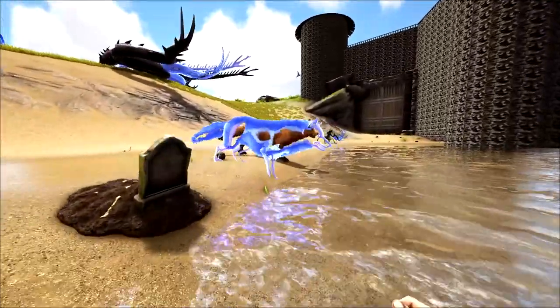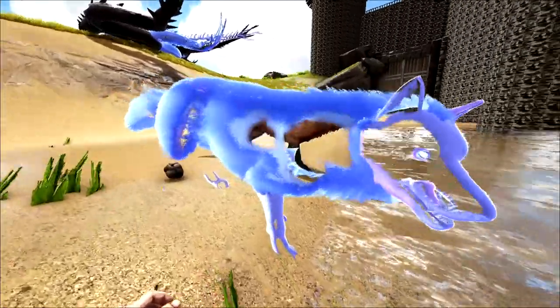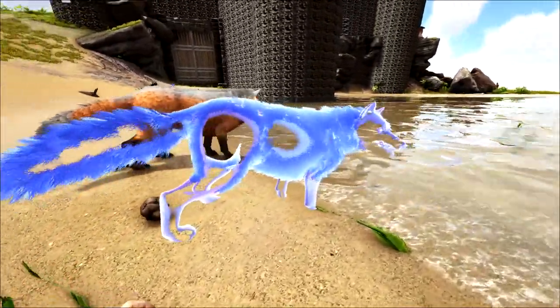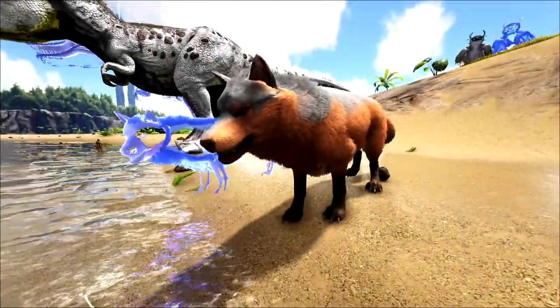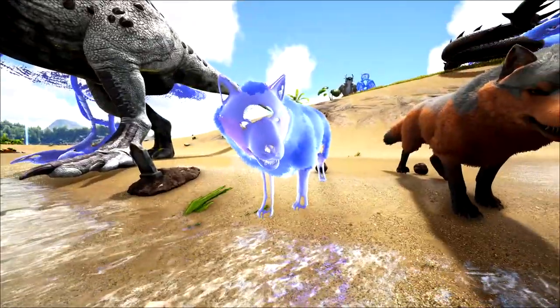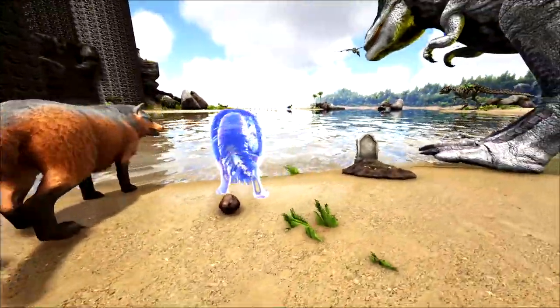Over here now, we have the ghost wolf. Ghost wolf looks really, really neat — it's a flowing ghost fur, and you can see through them on different angles. And again, that's regular wolf. Ghost wolf — super amazing. I love the ghosting effect they did. It looks really great.